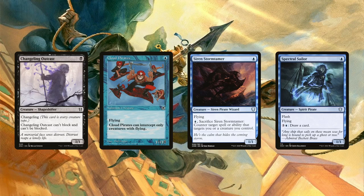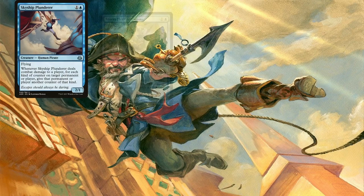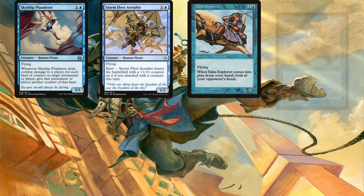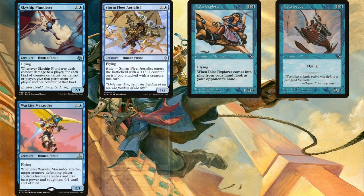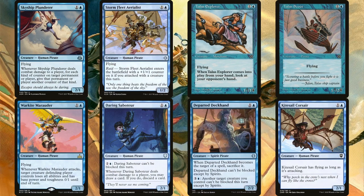However, most of the evasive pirates are 2-drops, with the deck running Skyship Plunderer, Stormfleet Aerialist, Talas Explorer, Talas Scout, War-Kite Marauder, Daring Saboteur, Departed Deckhand, and Kitesail Corsair. These aren't really anything to write home about, but we don't mind running small evasive creatures in plentiful amounts because we are aiming to steal our opponents' best things to begin with. These also present no real threat to the table, so removal will most likely be spent on what we'd be stealing.